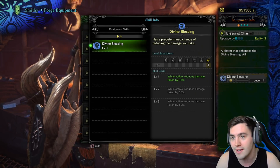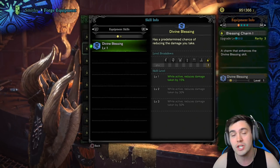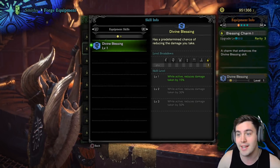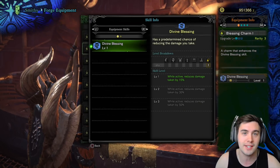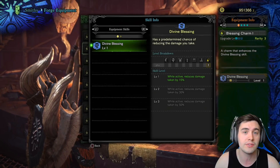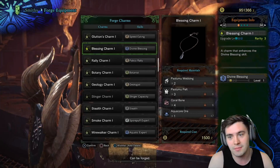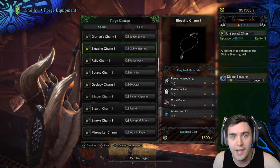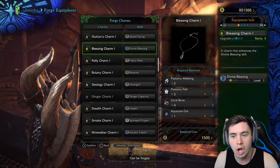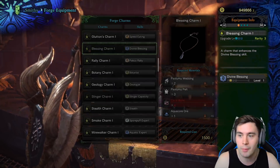The value on that is insane, and the reason why I suggest this charm is it's quite cheap to upgrade all the way to level 3. If you're looking to stay alive more often, Divine Blessing can be phenomenal, and knowing that you can get it on your charm at a relatively cheap cost is beautiful. If you look at level 1, it's just some base level, low rank Paolamu webbing, pelt, some coral bone, aquacore ore — nothing too crazy. This is very attainable stuff, so we're gonna purchase that.